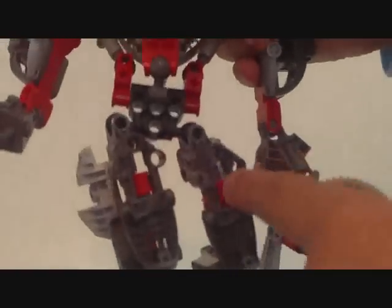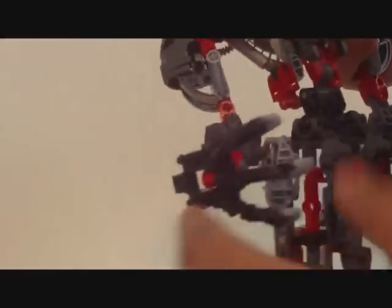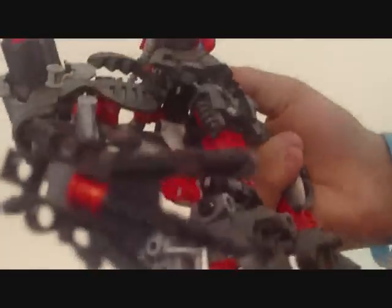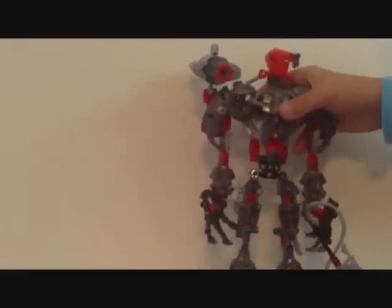Let's start with his foot stealer identities. Look: one, two, three, four, five, six, seven, eight, nine. Nine - because these were the freaking Piraka feet. He steals feet and he puts it on him. He glues it to his armor.